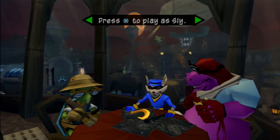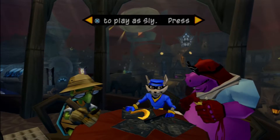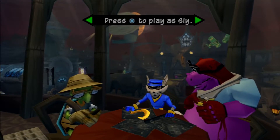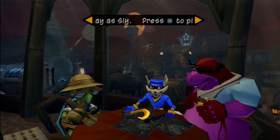Hello guys, welcome back to my Sly 2 Band of Thieves Let's Play. In the last episode, we pulled off some more jobs around the Contessa's Hideout, which involved dealing with Neela's army, controlling a tank with Murray, all that sort of thing. And in this episode, we're going to pull off the big job, Operation High Road.